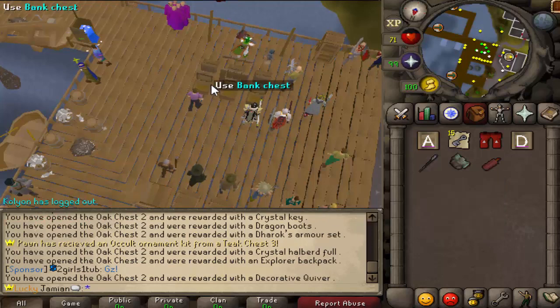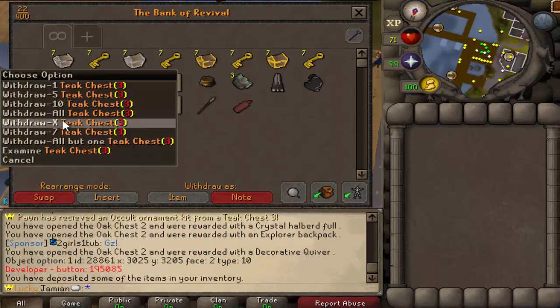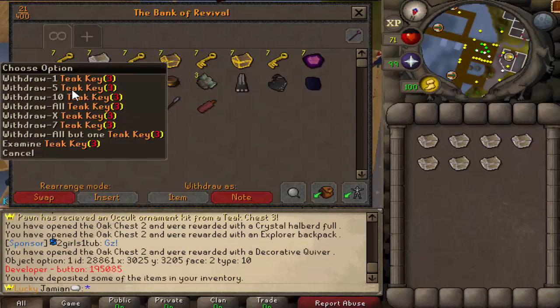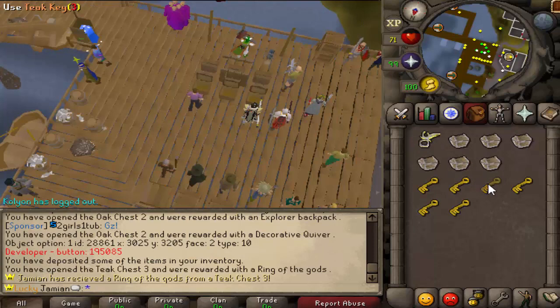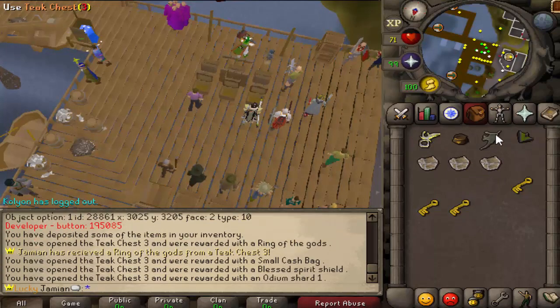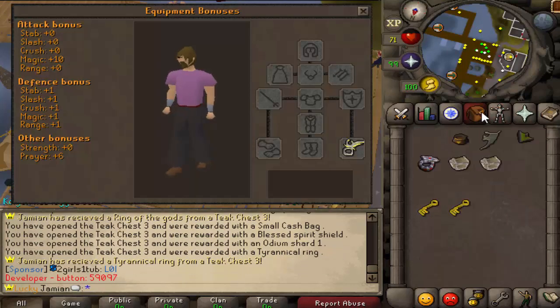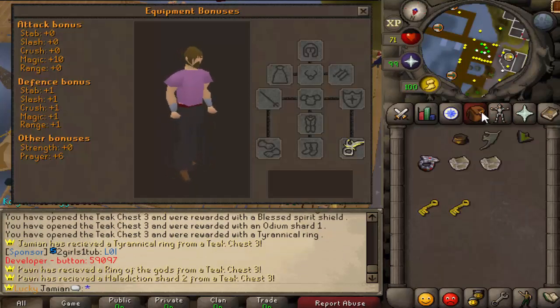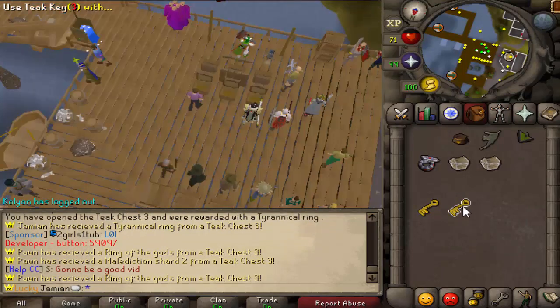I might end up with the exact same gear as last time if I get the same stuff. The gadgets - is that the defensive gear? Oh yeah, it's mage, that makes more sense. Did you get one too? I just really got those three.